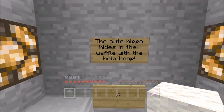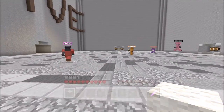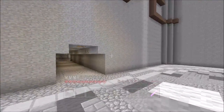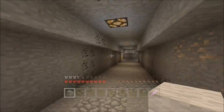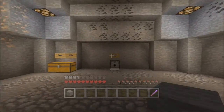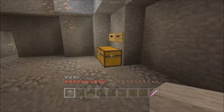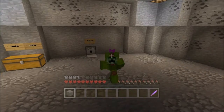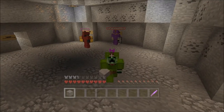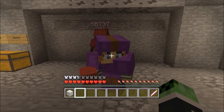There's a weird sign over here: 'The cute hippo hides within the waffles and the hula hoop.' This is the Cave map — there was another map called Colors or something that I didn't get a chance to play, but if you guys like this maybe we can do that. I should mention — if I sound a little weird it's because I'm a bit sick, and the combination of morning voice and sick voice is not great.